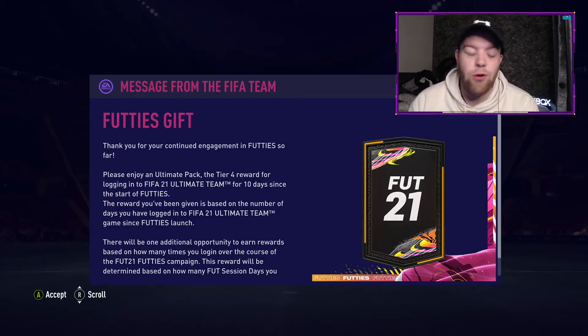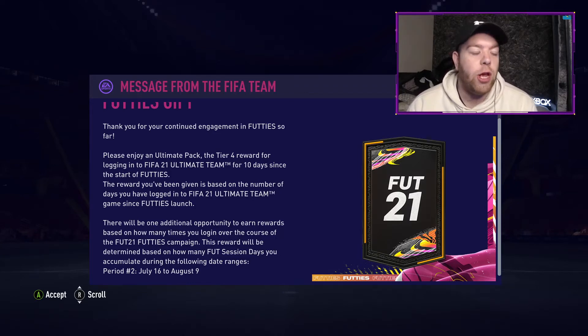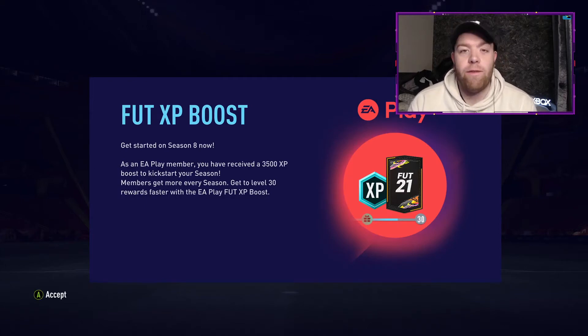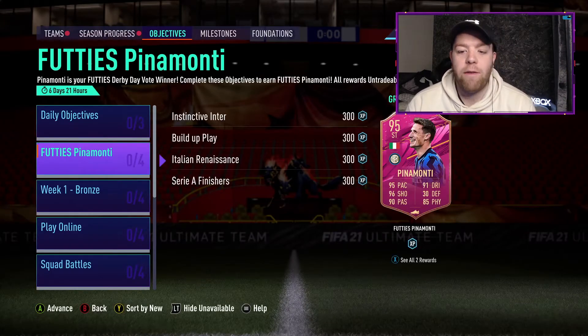Footie's Team Two is out and it's crazy good. We've got Ronaldo and Mbappe as the top cards, but they've absolutely crashed on the market - Ronaldo's below a million. Because of logging in we have a free ultimate pack, and the second period runs from July 16th through to August 9th. We also get a 3500 boost from EA Play.